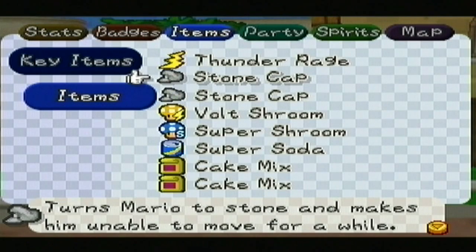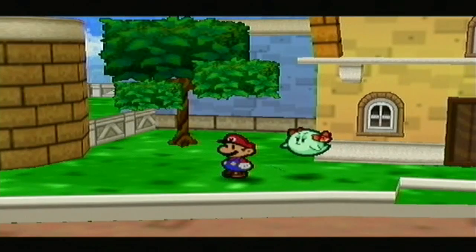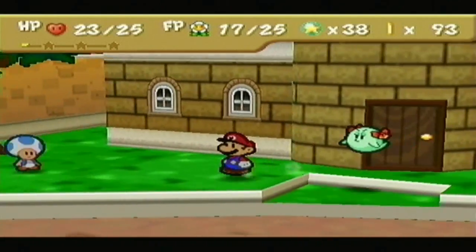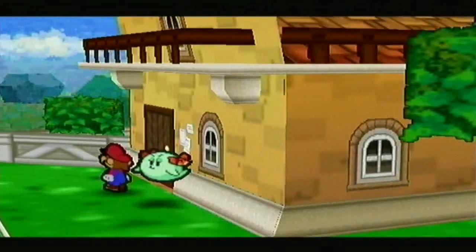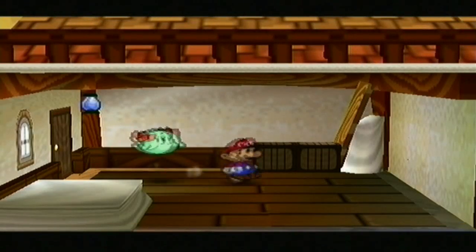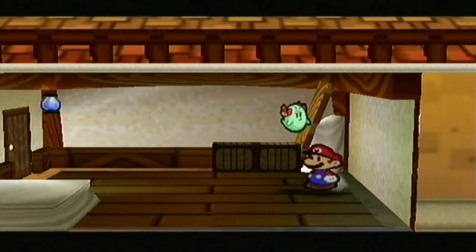Here's what the Stone Cap does: it turns Mario to stone, making him unable to move for a while. While in this state, Mario cannot be damaged. This is a very helpful item, especially against the Anti-Guy. I'm not going to attempt that battle quite yet, but I just want to point out that it's good to have during that battle.